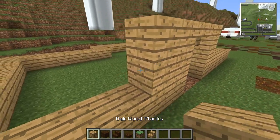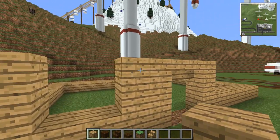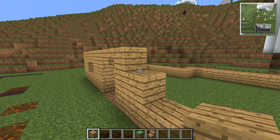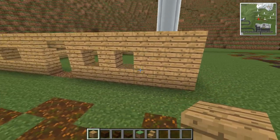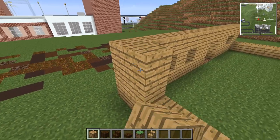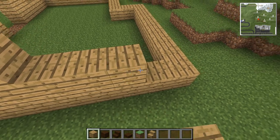This goes back to the old days of Minecraft when you used to build everything out of wood. I was thinking about having a little cafe on the right hand side, I think that would be nice — like a little cafe where you can get a little tea or coffee or something like that. Maybe even a bacon bite in the morning if you're lucky.